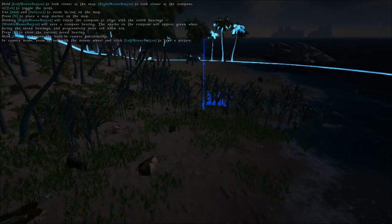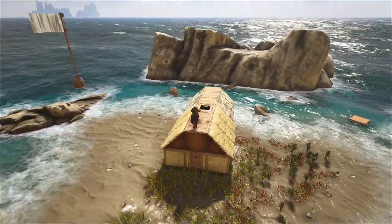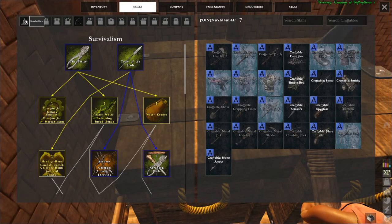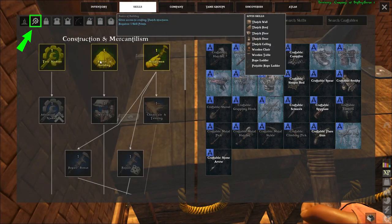Once you understand land claiming, you'll be ready to build your first house. Let's take a look at the skills you'll need to get started. The first skill you'll need to unlock is the basics, as seen here in the green circle. Unlocking the basics will allow you to unlock the next skill, construction. Once you unlock construction, a new tab on the top will become unlocked as you see here.